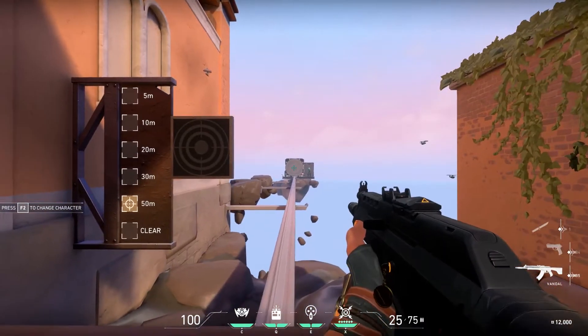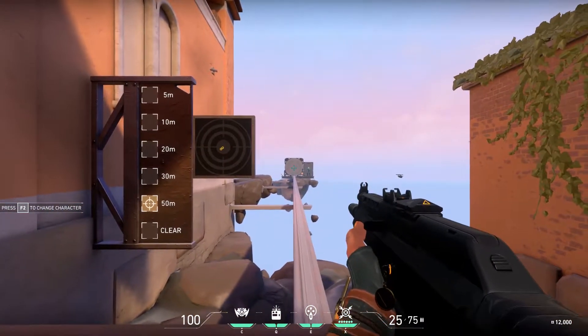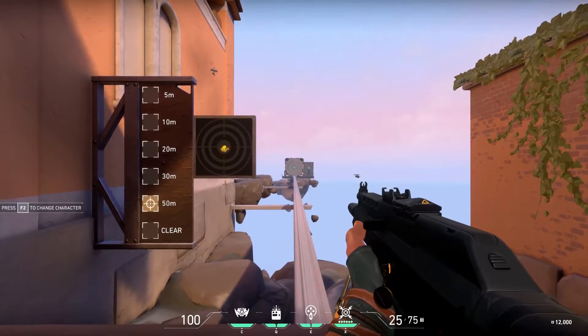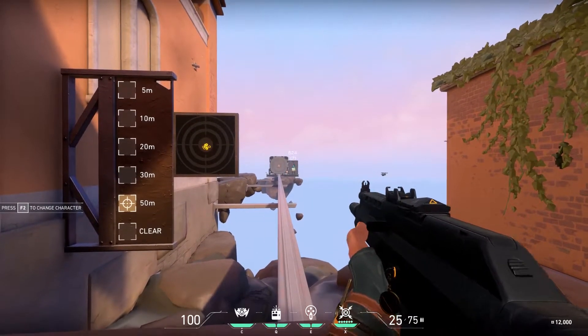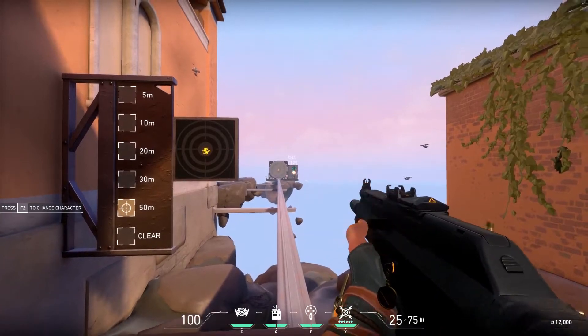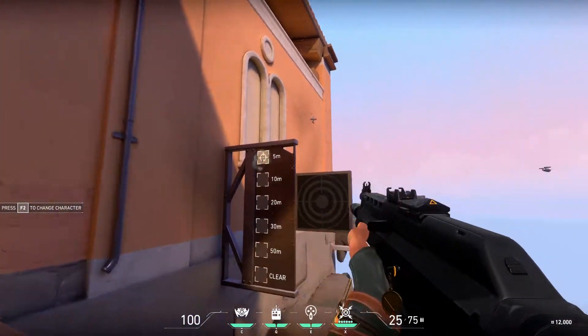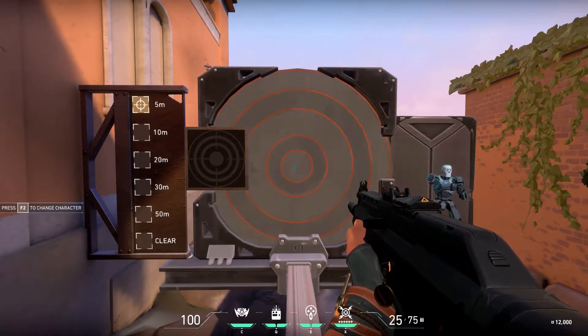We're going to want to come over to the shooting range over here. You'll want to set it to 50 meters and then just try to tap fire the center target and get as close to the middle as you can. Then you'll want to move on to the bot target — just tap fire trying to get all headshots. After you feel good enough there, you're going to want to clear the target and bring it back to five meters.